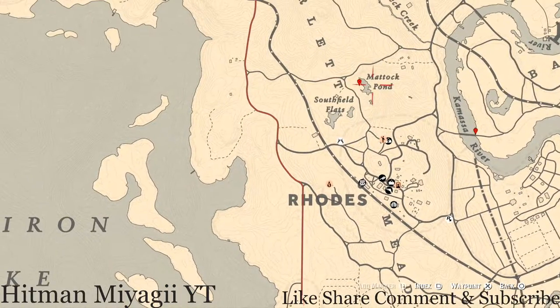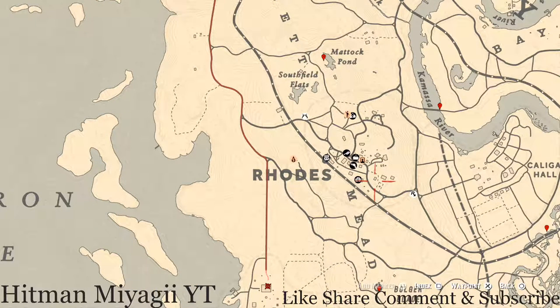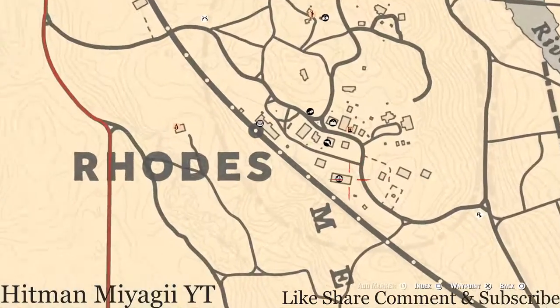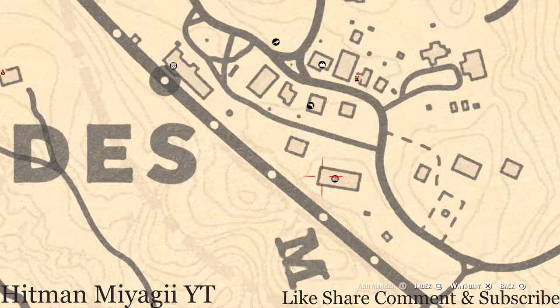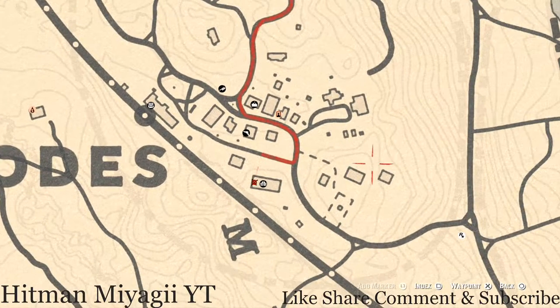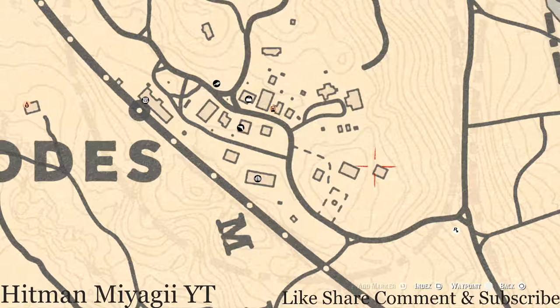Up in Rhodes I have two tarot cards. One tarot card is on the terrace of this bar or saloon — go up the stairs and on one of the dinner tables you'll get a Knight of Swords tarot card. Right over here at this barn, there's a bench, and on that bench you'll see a Four of Cups tarot card.